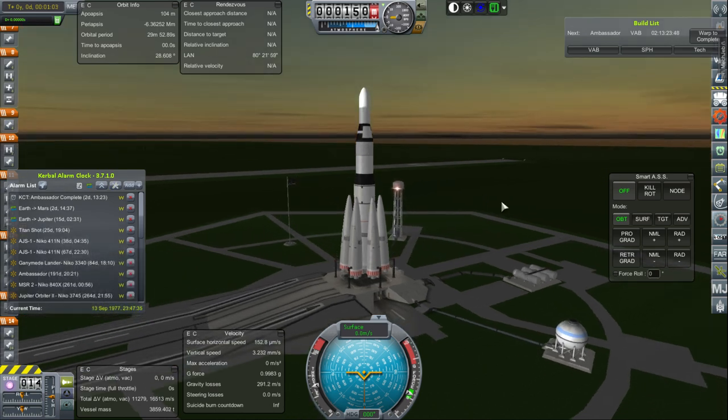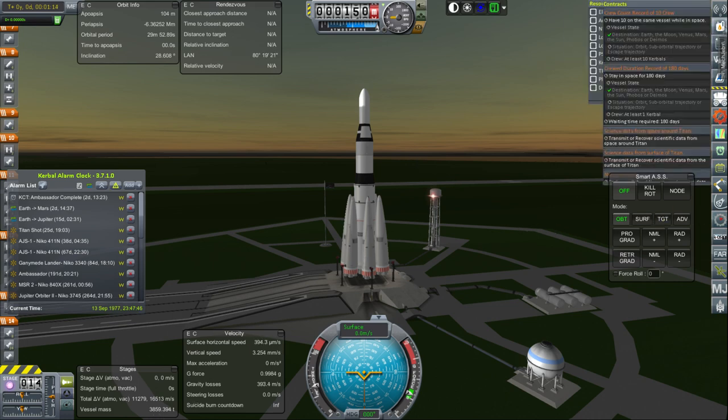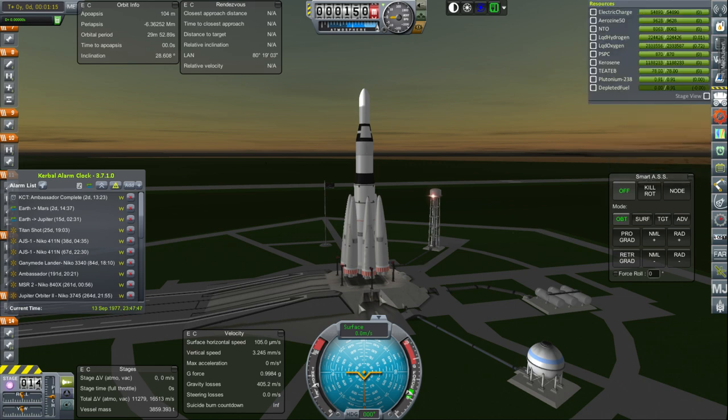We're going to launch this — actually the physically largest mission we are going to launch. This is the ExoMoon Explorer on Niko 3340. The total vessel mass is 3,859 tons, and I think we've got some boil-off here. Liquid hydrogen and liquid oxygen is boiling off, so let's toggle the clamp to fill that up again.